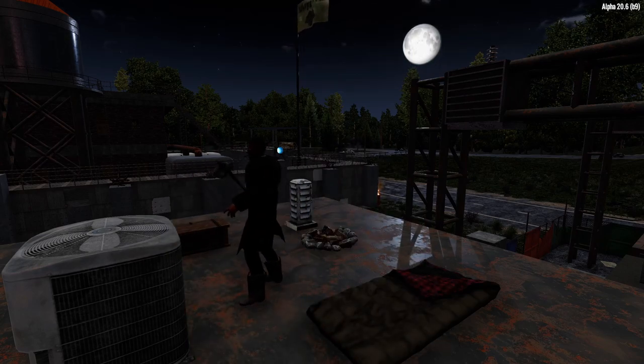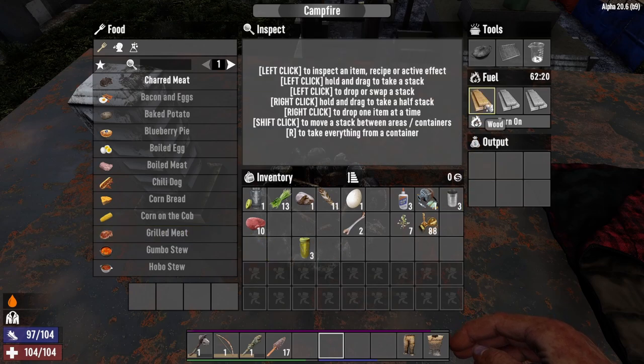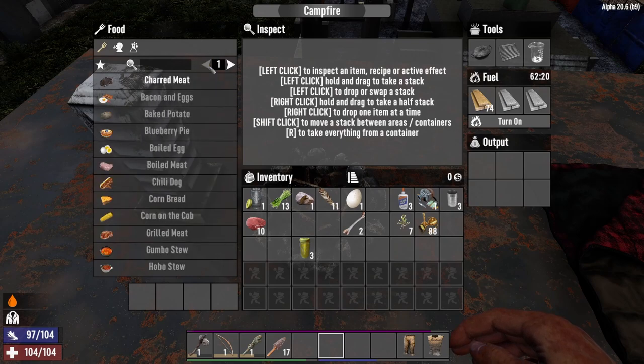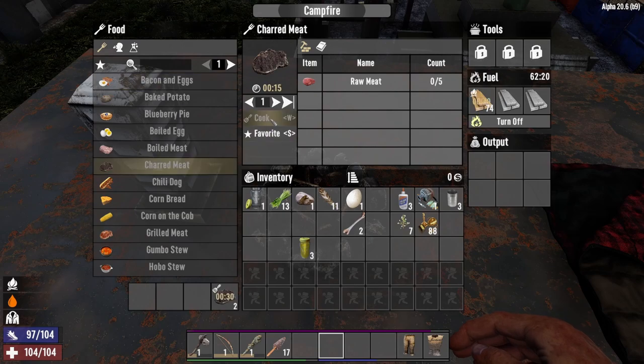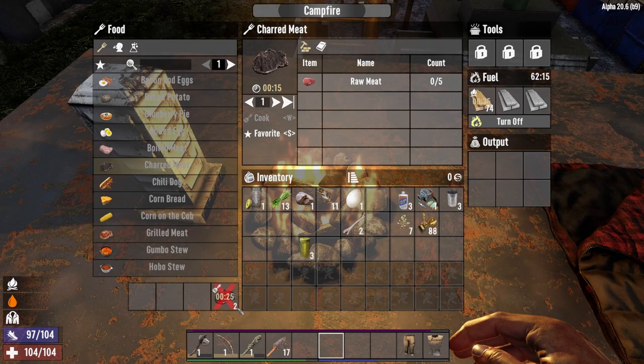Now it's time to create a campfire and cook some of the meat you got earlier in the day. To use the campfire, all you're going to need is a source of fuel — in this case, wood. Put that in the fuel slot, then on the left-hand side you'll see all the recipes. Most will be locked at the beginning, so you'll only be able to make charred meat. Click on charred meat — it takes five raw meat to create one charred meat. With ten raw meat you can make two, so start cooking. It takes about 26 seconds to make two charred meats.